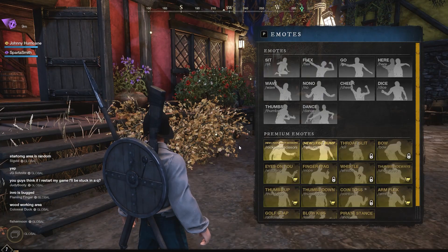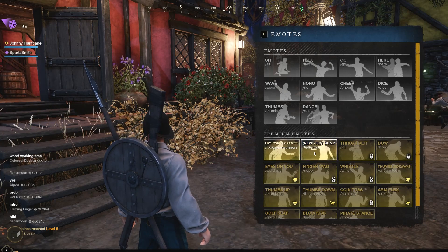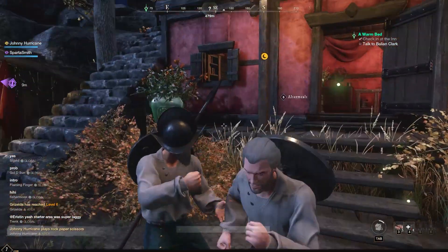Next, your emotes. Open up P. You'll see that you have locked emotes and of course the two emotes that you get for pre-ordering — rock, paper, scissors, and whatever the other one is there. Click those and use them as you see fit.